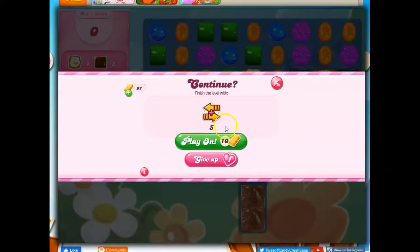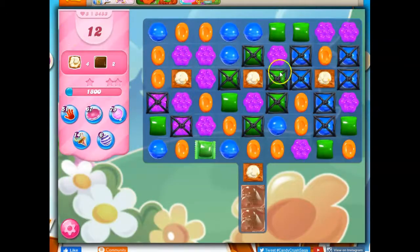I'll pause the recording and meet you right back here with a new board, and we'll try it out. Okay, so we had a bit more excitement on the board here. Things kind of fell into place and opened up some of these. I could make a wrapped candy, but then an orange would be here, and I don't think I could get the wrapped-wrapped together. If I could, it would be wonderful — it would help here, here, and here if I could place these one on top of the other.